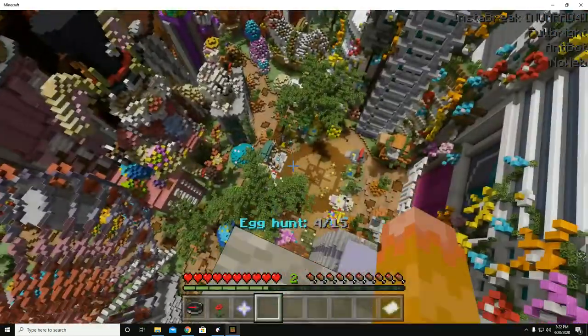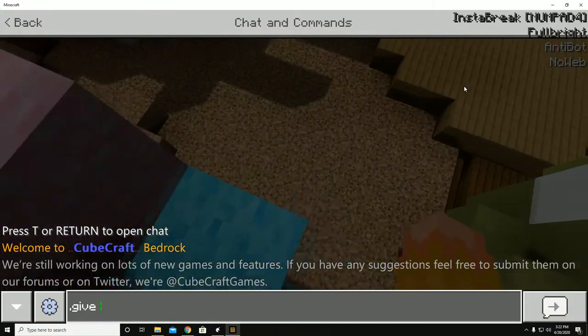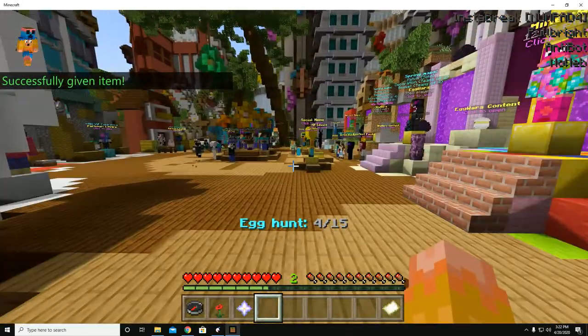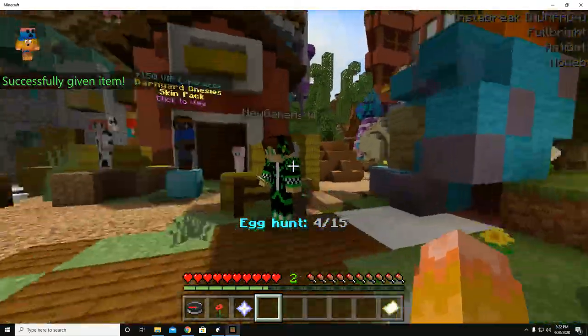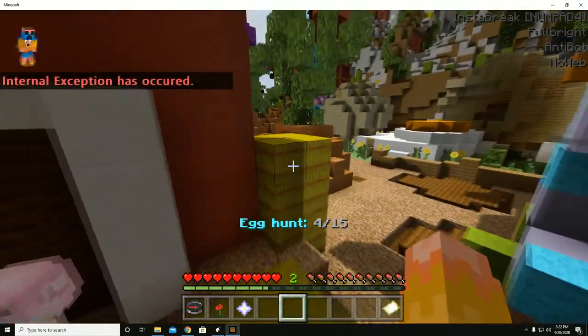Something I like about this hack client is this command — you can do slash give, say diamond, three. This server has anti-cheat for it, but if you go on other servers, lots of servers don't have anti-cheat for that. So you can give yourself stuff, or you can do dot enchant — that works too.